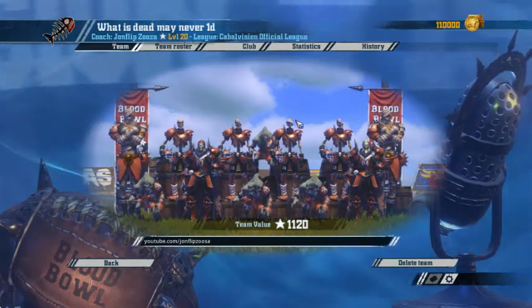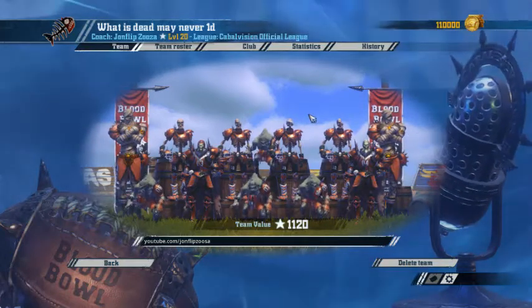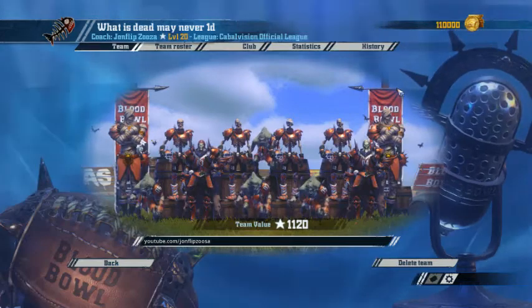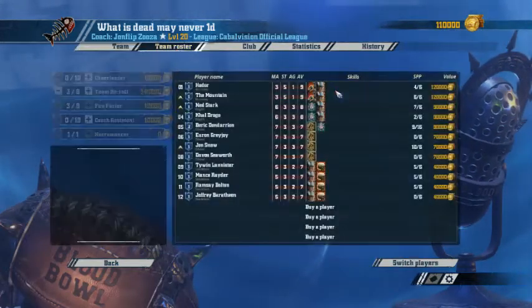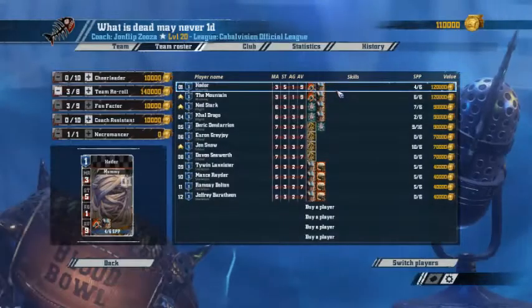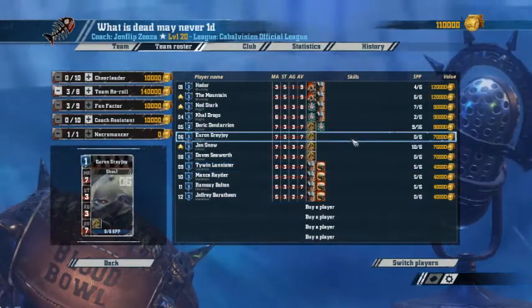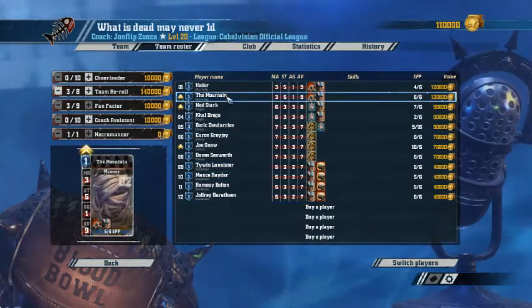Hello everyone and welcome back to SousaPlays. It's time for more undead action and we have some levels to take care of from our last game. We have a mummy, a wight, and a ghoul — one of each — except for the skeletons, that have leveled up. Let's see what we can do. Let's start with the mummy.